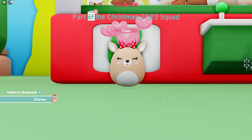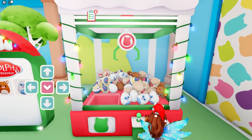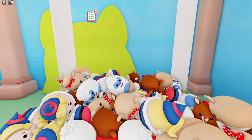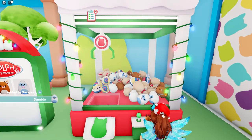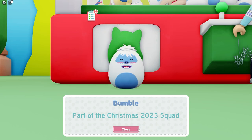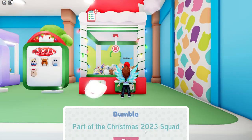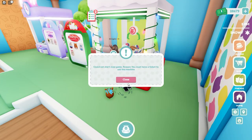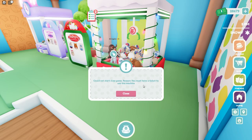I wanna go back here — I got Clarice! Right there — perfect. You know the one I didn't get? It was Rudolph. I have everything except for Rudolph. The whole show is surrounded around Rudolph, and that's the only one you don't have — it's all about Rudolph! Get out of the machine, child! You could not start the claw machine — you must have a ticket to use this machine. I need desperate amounts of tickets — I need more tickets!